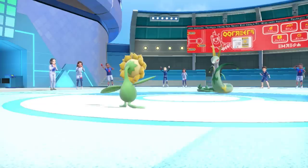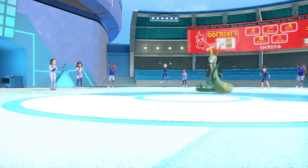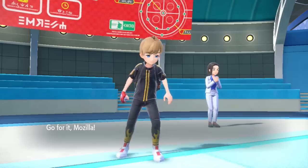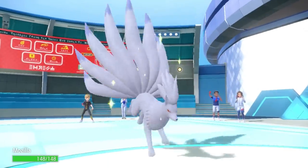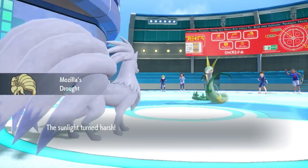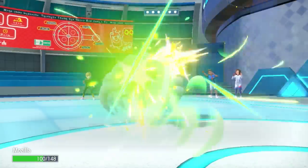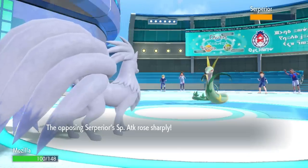I decide to go right back into Ninetales — it's an obvious switch, but with that Heat Rock I can guarantee the Drought stays up for eight turns. Serperior doesn't have much; it can go for a Leaf Storm to get that Contrary boost. However, I can just bring back in Sunflora and outspeed. I kind of have a pretty good situation as long as I can maintain the sun. They do go for that Leaf Storm, doesn't do a whole bunch of damage.